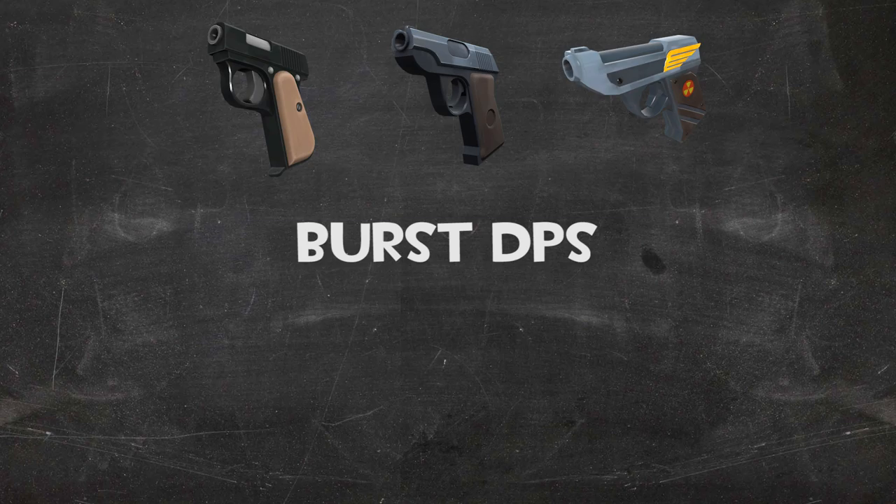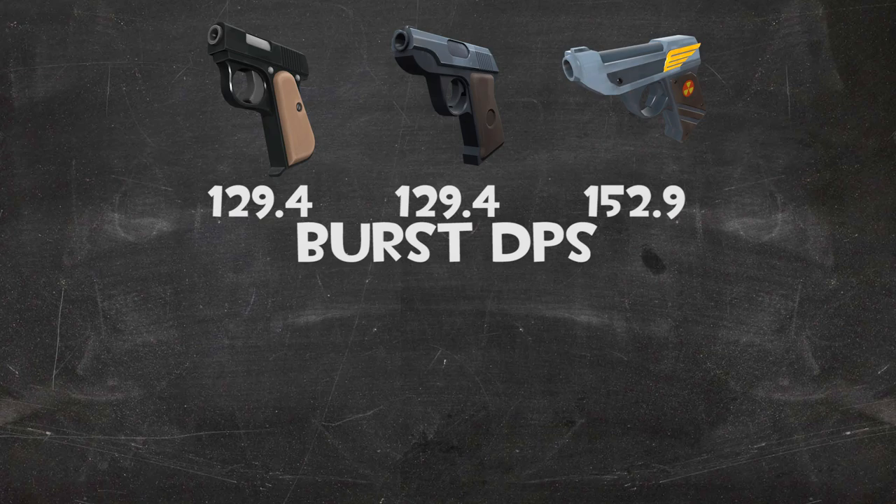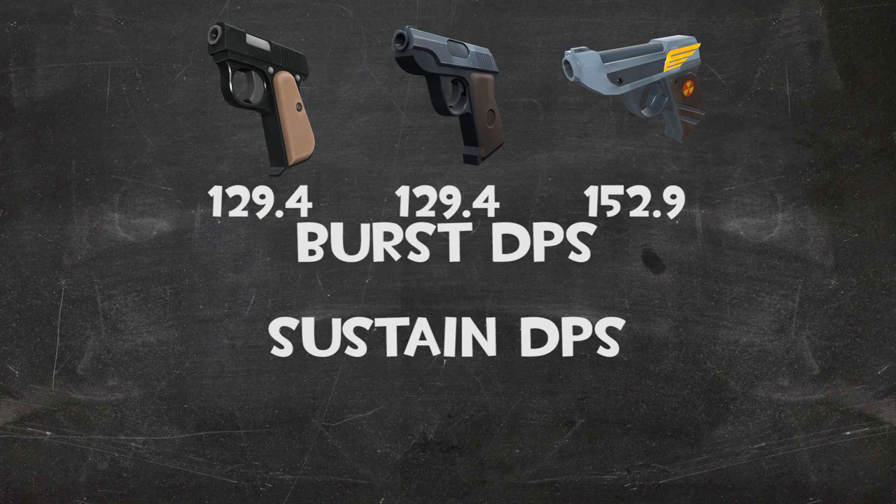First thing to note is that the Pistol and the Pocket Pistol share the same burst DPS of 129, as there's no variance in damage or firing speed between these two guns. The Winger, however, does deal extra damage, boosting it up to 152 damage per second. But if we shift our gaze over to sustained damage, we're going to see some different numbers.